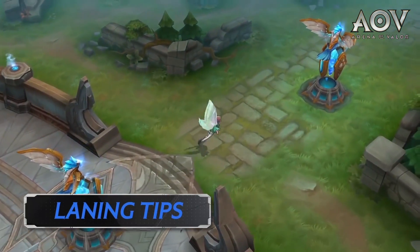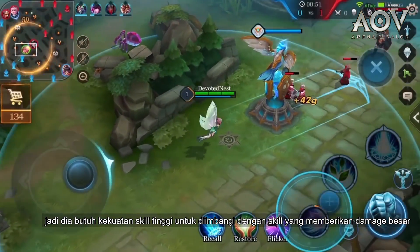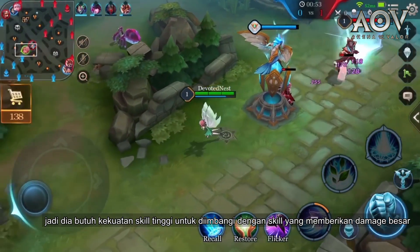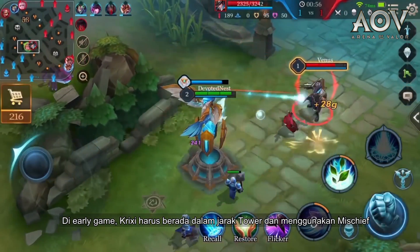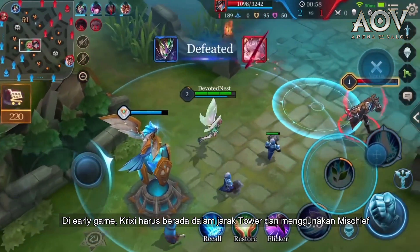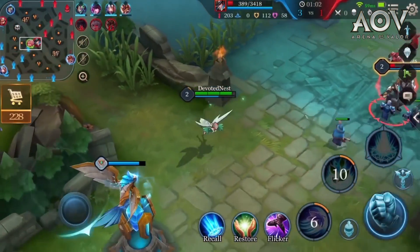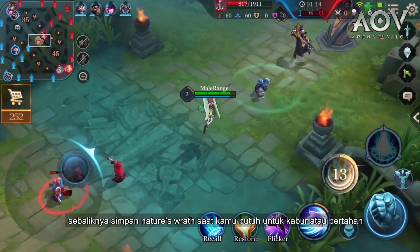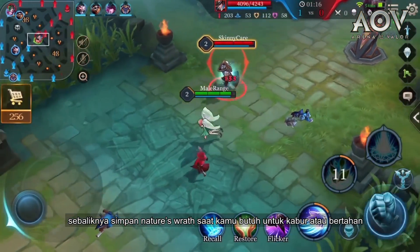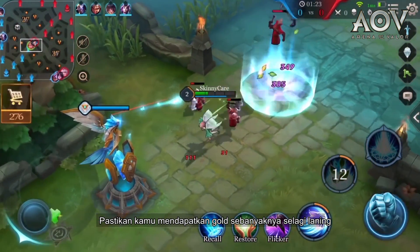Laning Tips. Crixie is a mid-to-late game hero, so she needs high ability power to scale with her abilities to deal massive damage. So in the early game, Crixie should stay within tower range and use Mischief to poke and clear minion waves. Don't use Nature's Wrath with Mischief to poke — instead, save Nature's Wrath for when you need to escape or defend. Make sure you earn as much gold as possible while laning.